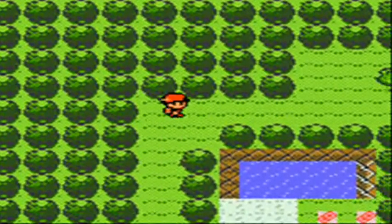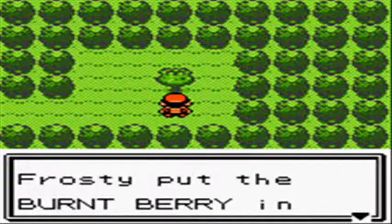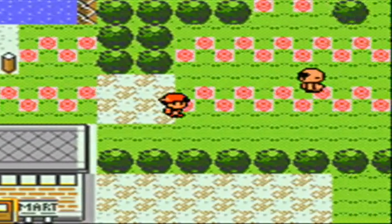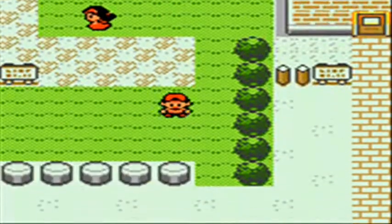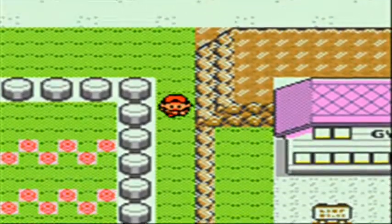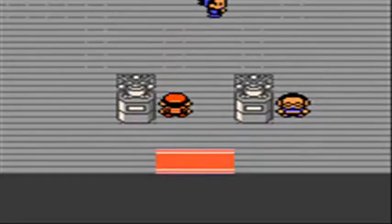There are two little ponds you can go swimming or fishing in, and that of course means some stats. Magikarp is 100% all across the board when surfing or using an old rod. With a good rod it's 90% Magikarp and 10% Gyarados. With a super rod it's 70% Magikarp and 30% Gyarados. So essentially you're fishing for Magikarps and Gyarados, that's about it.